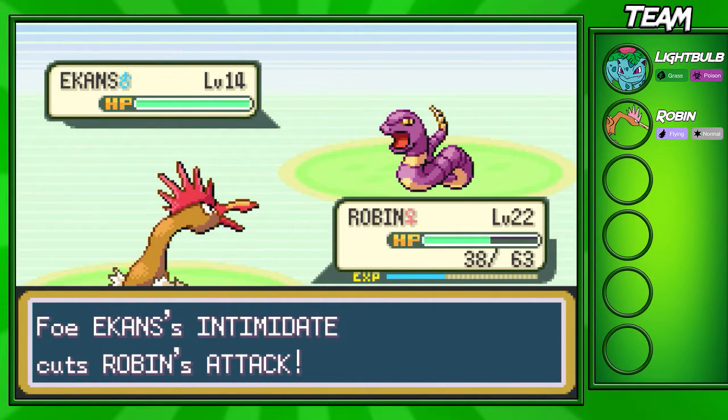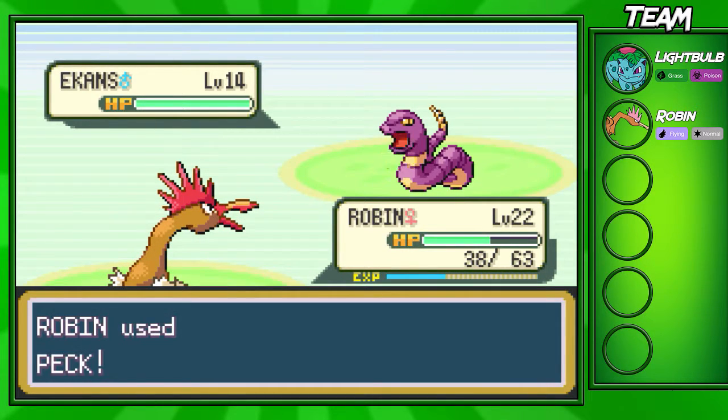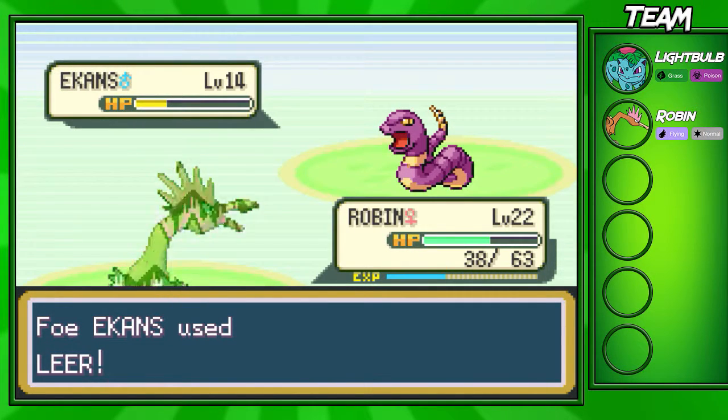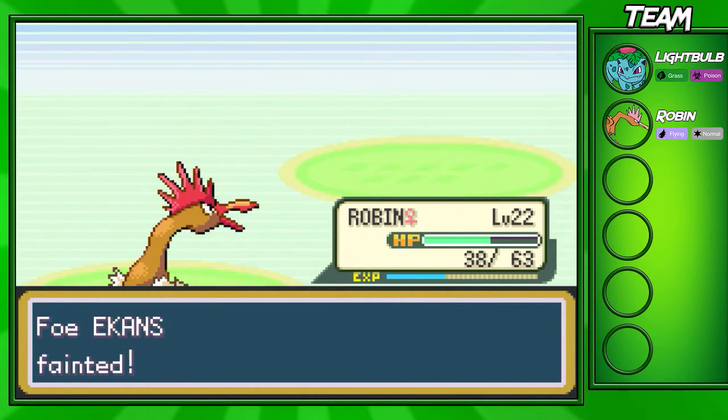We are gonna get intimidated by this Ekans — you have to watch out for that. Intimidate Ekans is a thing on pretty much most of the routes at the start of the game. He's gonna use Leer now to lower our defense, but that's fine. I'm just going to go for a Peck and take out this Ekans.